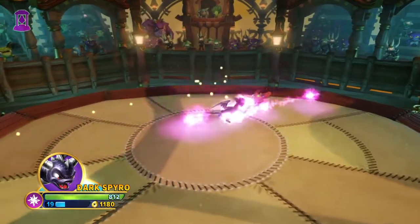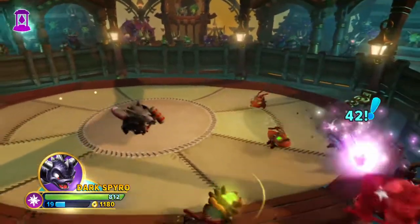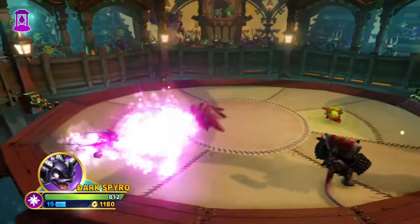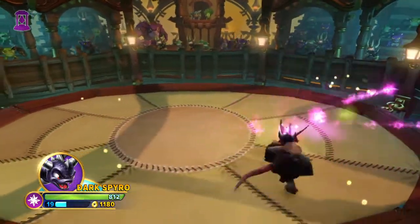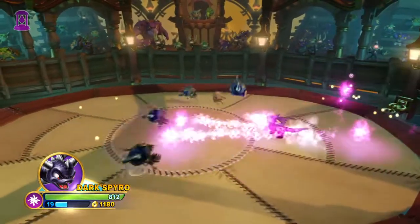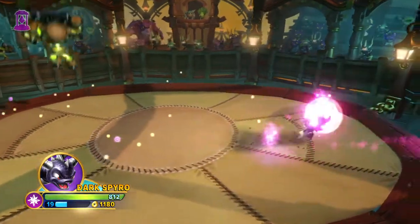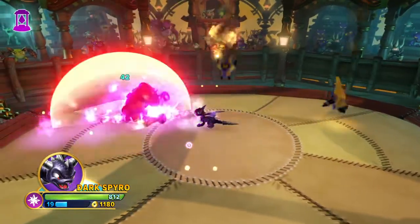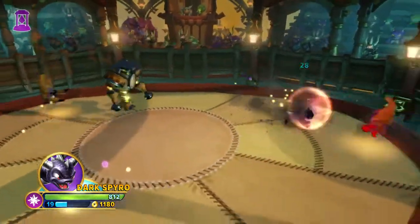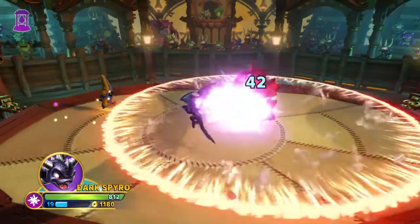The only reason I started this series is because I found all my Skylanders and decided to buy Imaginators. I have Spyro's Adventure next to me, Giants, and Swap Force. I didn't have Trap Team and never played Superchargers. The characters I've got fully upgraded as of this video — starting with Spyro, then the other two from the starter pack: Trigger Happy and Gill Grunt.